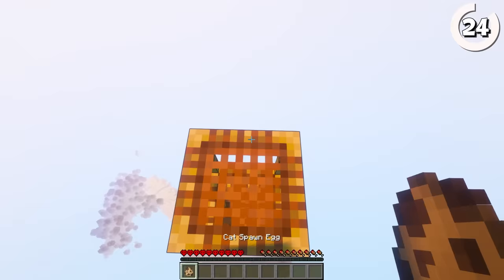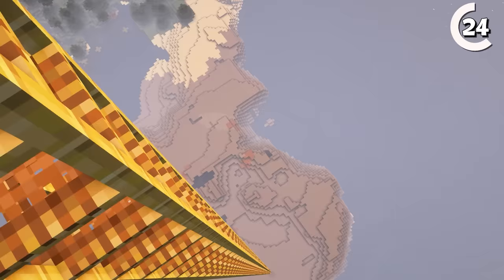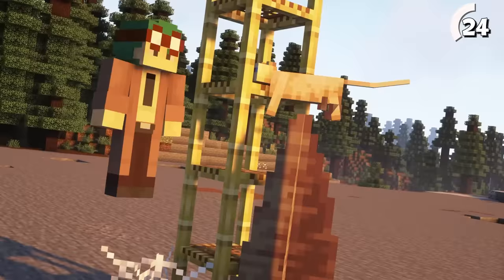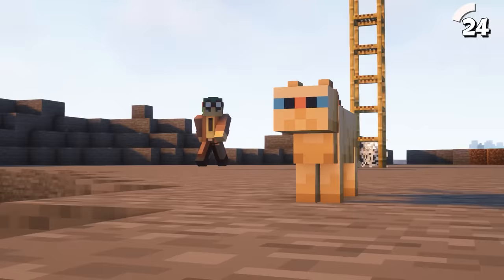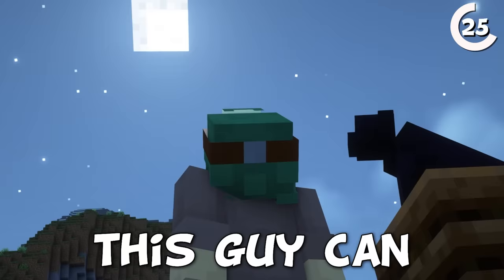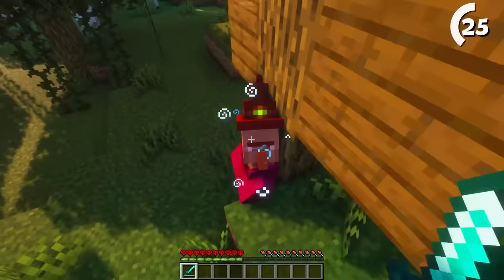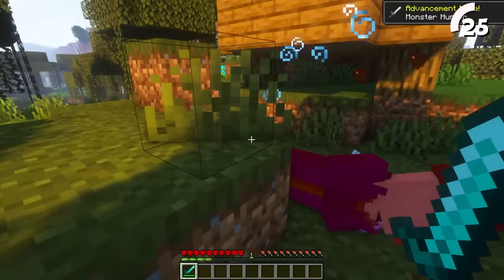Cats are invincible! They can never take fall damage, no matter the height — not even if they land on some pointed dripstone. Like the old saying goes, a cat always lands on its feet. This cat might also be hiding some dark secrets: while others can spawn normally in villages, this black cat can only spawn during a full moon. You could also find one in a swamp hut, but then you'd have to fight off a witch.